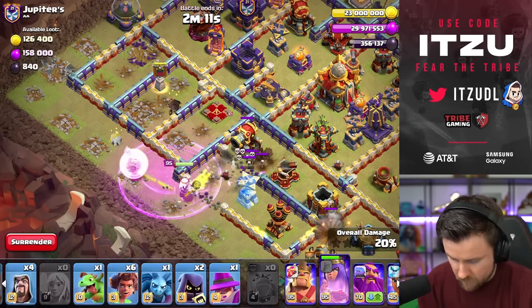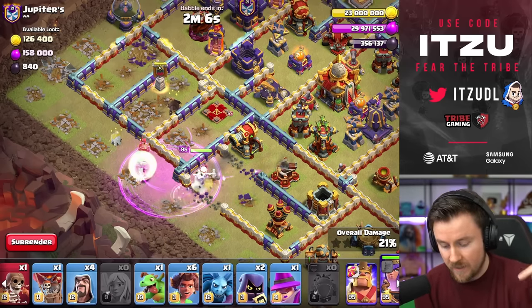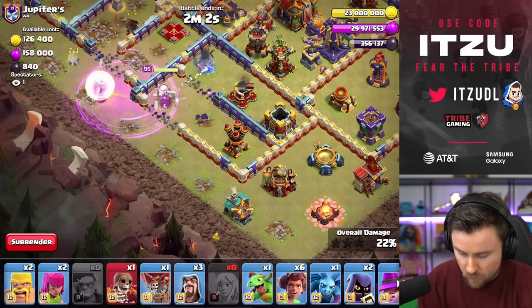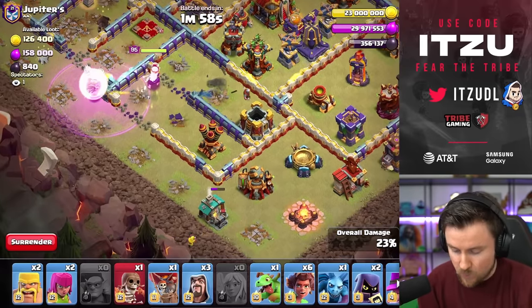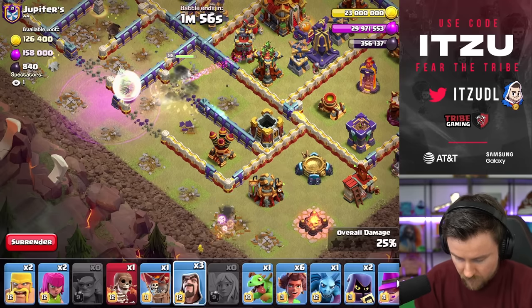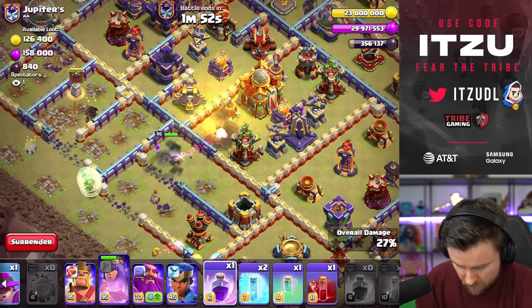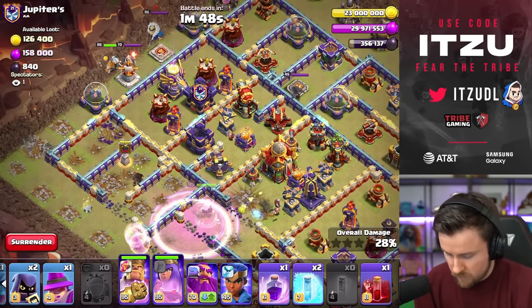Wall break has worked, that's good. Now let's wall break another time, this time around here. Because otherwise the last wall break might target a different compartment which we do not want. Two minutes left, so I think time-wise we're still looking good. The only problem right now is this thing right here which I'm scared of. Let's rage that, turn that invisible. King — so the Eagle is tanked, just like that.